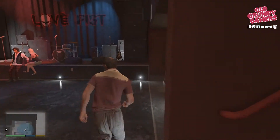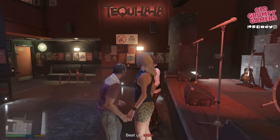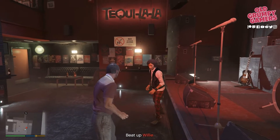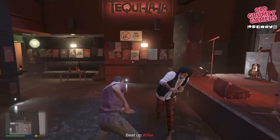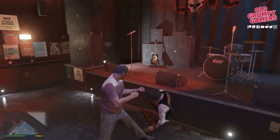Have a quick chat with these guys, and now that we've done that we can leave and head back downstairs. Then we can toddle over to Willy. There's a quick exchange and then we just need to punch Willy. Be careful not to take a punch — duck and then just wail on him.